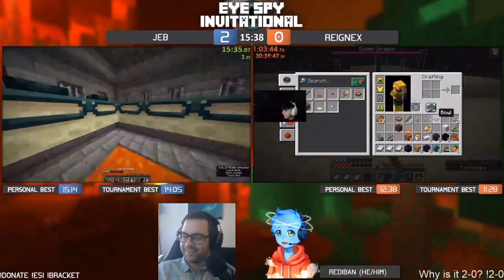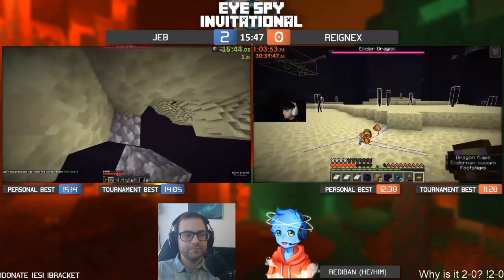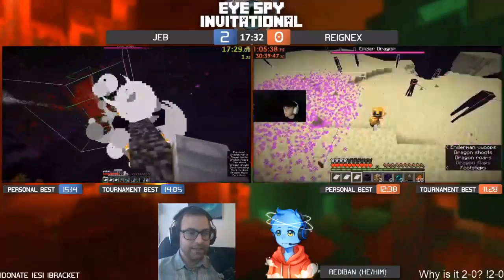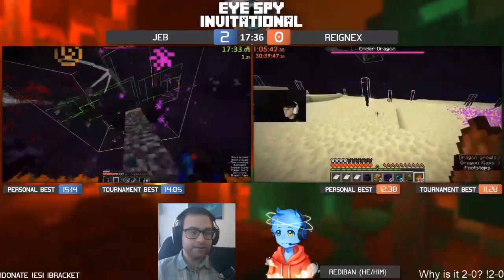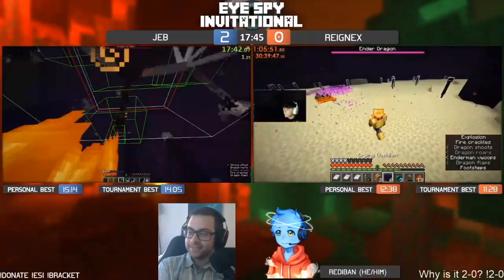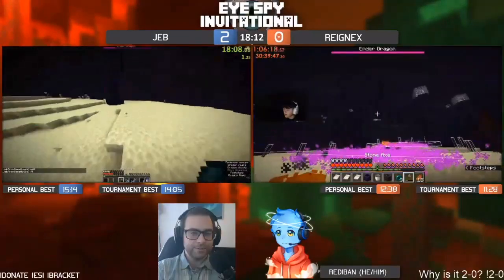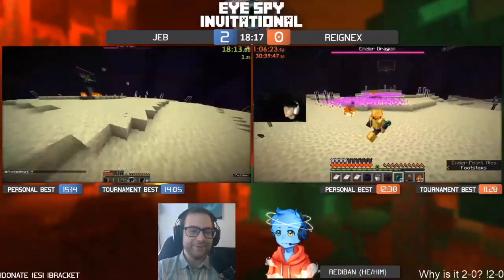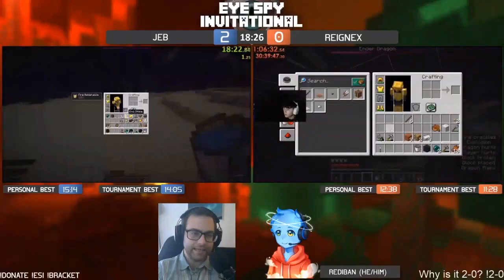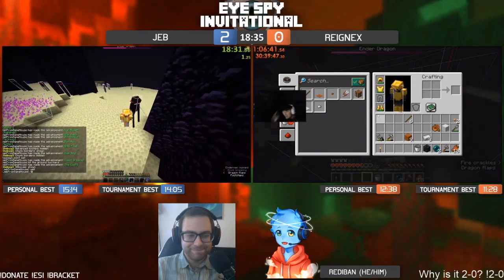Jeb found the portal room and did a hunger reset because he was out of food — he's in the end now. Both runners have a chance. Jeb gets the perch first — can he do the one anchor three bed? The damage is too low and Jeb isn't going to be able to do this. There was one HP left. Now we'll see if Reinax can do it — redemption arc after dying in the fortress. He has three beds but that first bed was bad, and we see a second seed that is not going to be finishable.